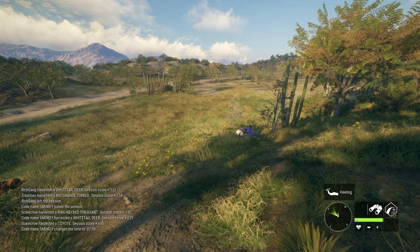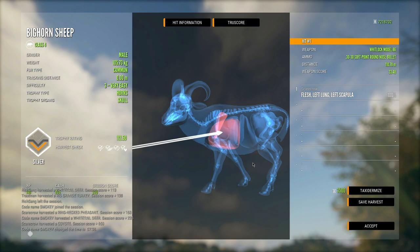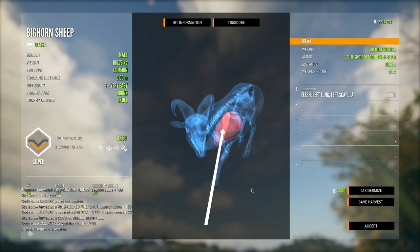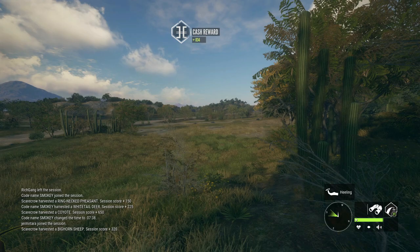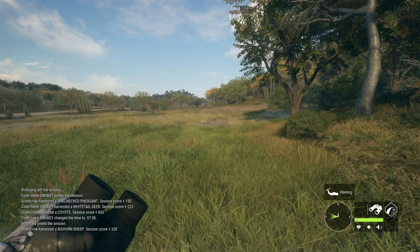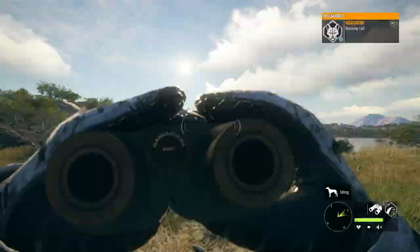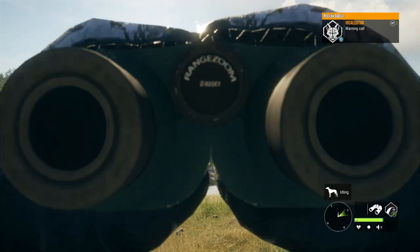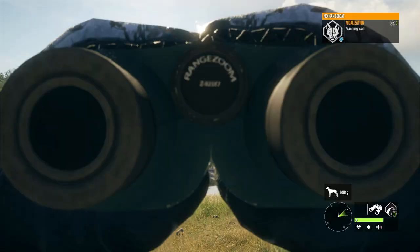The host just changed the time, which means we can at least see. We did find our bighorn and ended up getting single lung — it didn't run too far to be honest. It didn't do too bad on a bighorn, better than on the whitetail but still not great. Unfortunately we were not able to get that mule deer because when the host changed time all the tracks disappeared and I have no idea where it went off to. It clearly died very slowly so it's pretty clear how that went.